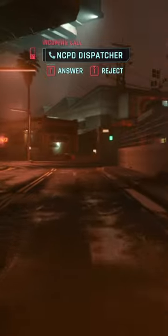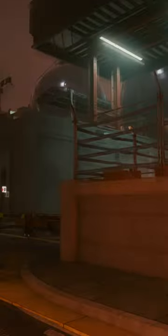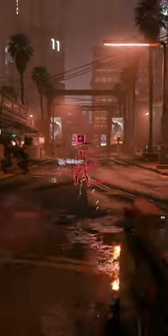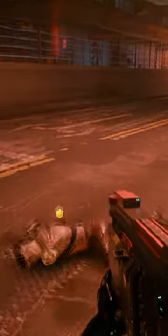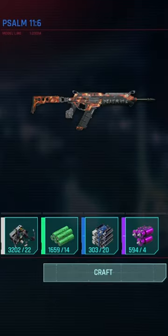Eventually you're going to get a call from the NCPD informing you of Maelstrom in the area running a drug ring. Tom Air is your target — he'll have the crafting spec. To be sure you get this drop, do not kill him when he has his mantis blades out. Engage him from higher up and force him to start shooting at you, then you'll be sure to get the crafting spec upon downing him.